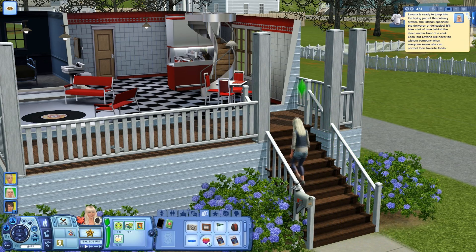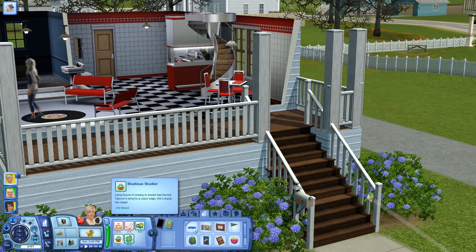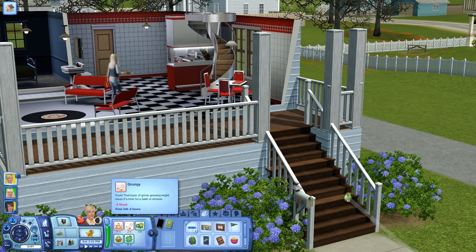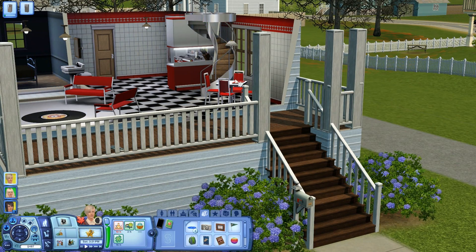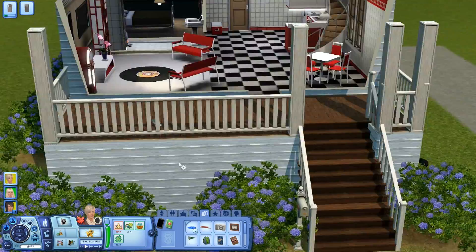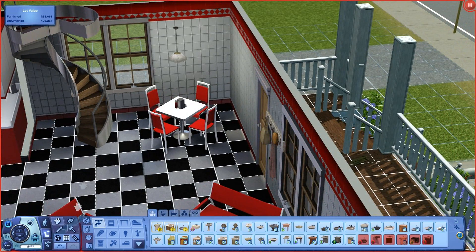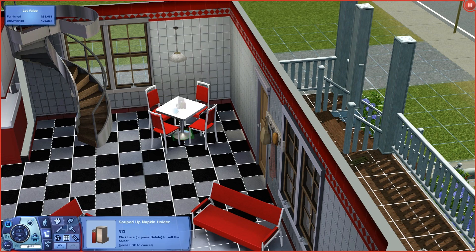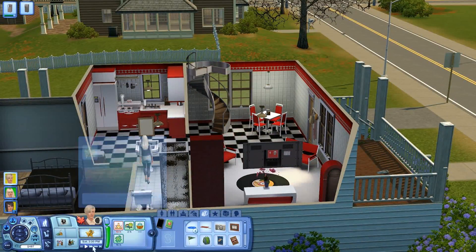Levanna just got a gift in the mail from Wade. He has the studious studier trait. We need to get him washed up. Shower, and then food. This can be put back in the middle of the table. There we go, that actually looks awesome. Now I would like it turned this way. Voila.